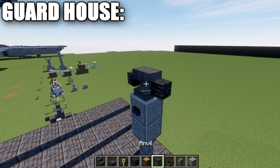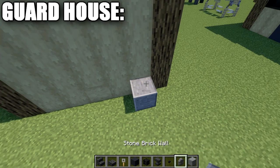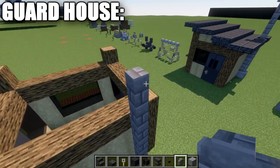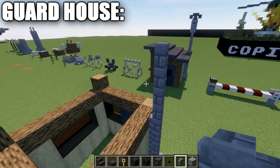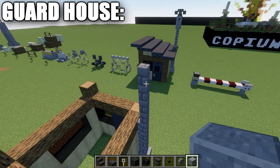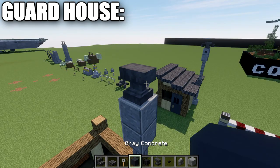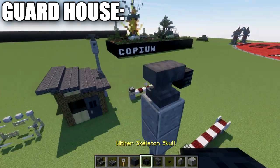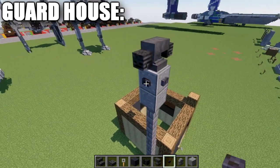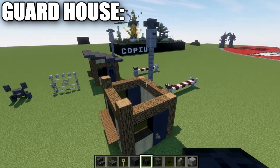I also added an alarm or siren system on the back — place a polished andesite block, then eight stone brick walls going up. Place two polished andesite blocks at the top, then an anvil, with a wither skeleton skull on both sides of the anvil and polished blackstone buttons on both sides. That completes the siren.